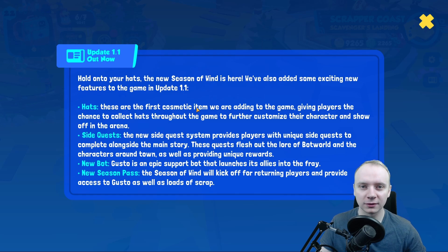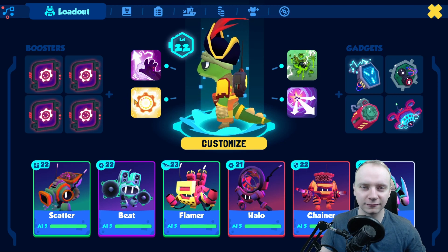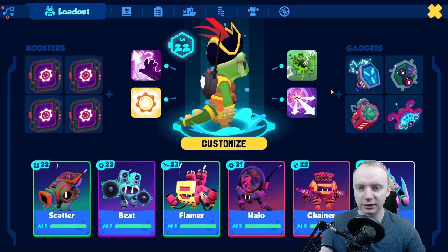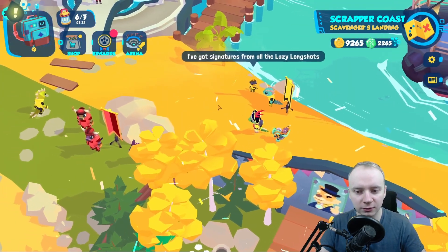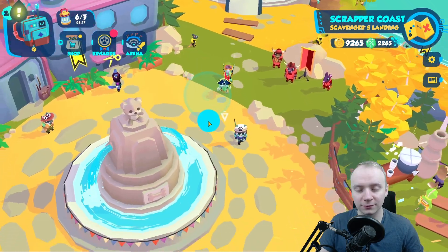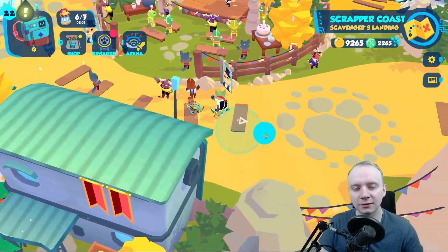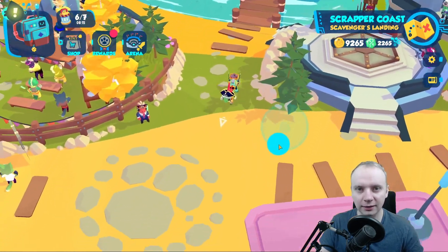So first of all, we've got hats and as you can see, I already have a hat here — this is the Pirate Hat. Next, the update brings side quests. The new side quest system provides players with unique side quests to complete alongside the main story. The side quests are also a source of these hats, so remember to do them.